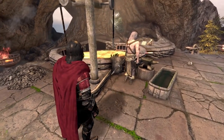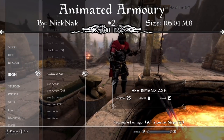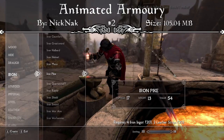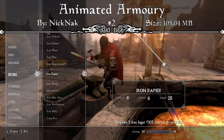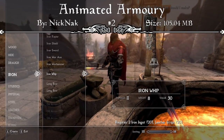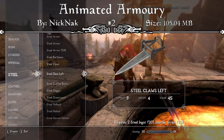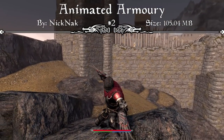Coming in at our number two spot, we have a mod that's a work in progress but has so much potential to become really popular on Xbox — this is the Animated Armory mod. This mod adds tons of new unique weapons with their own animations, though since it's a work in progress, not all animations are working correctly yet and some still use vanilla animations. These are planned to have custom attack animations for both players and NPCs, and a smaller resolution version is planned to reduce the file size, though it's only 100MB as is. The new weapons added include the pike, the rapier, the quarterstaff, the claw, and the whip — and the claw and whip were obviously my favorites to use, just because of how different and badass they look.